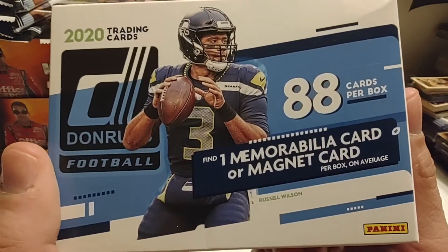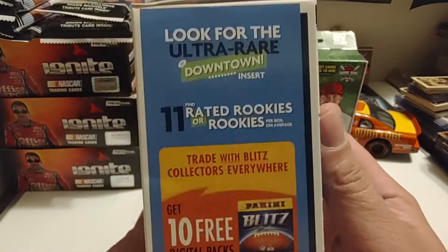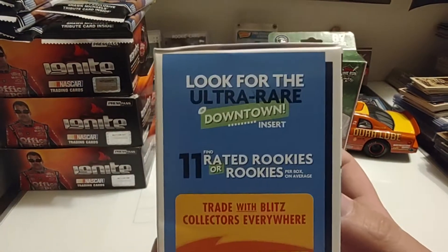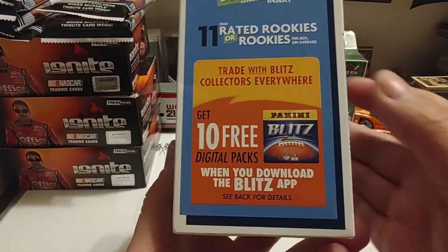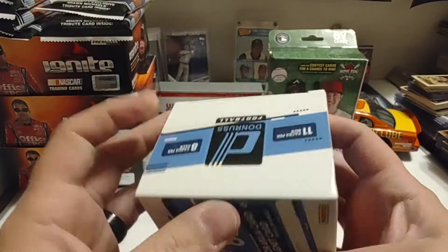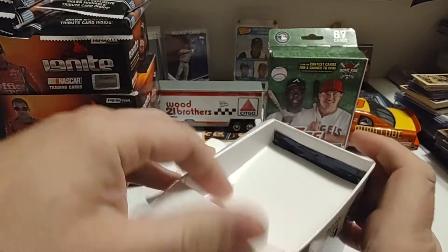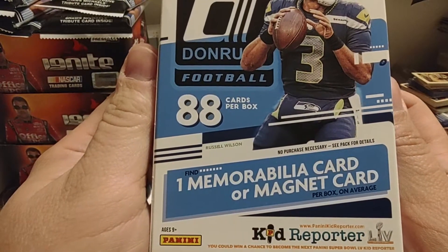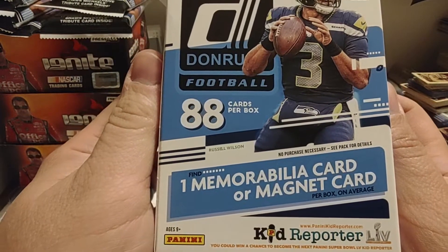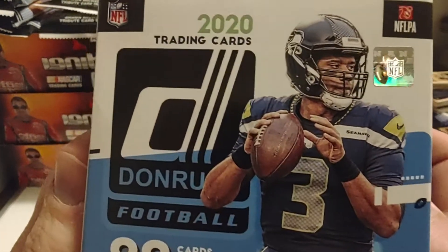There's the back of the box again — Russell Wilson. I knew it was Russell but I couldn't think of the last name, so I apologize. Look for the ultra-rare downtown inserts, which I pulled one of those out of a racing box — Kevin Harvick — about a month or so ago. So what do we get? We get one MIM card or a magnet card. I hope we don't get a magnet card; I'd rather have a MIM card. But it is what it is.